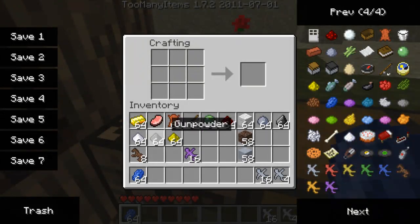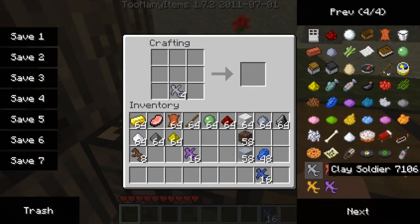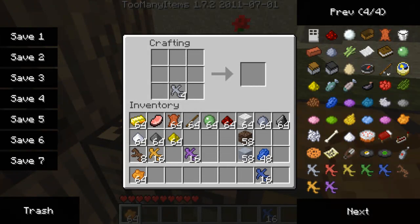We're going to get some blue ones using lapis lazuli — I'm not even sure how to say it. So here we get the blue soldiers and we can keep clicking to get more blue soldiers. And if you don't want blue soldiers, we can make the orange. That already gives us the orange — we need the orange dye. Place it on top of the clay soldiers and pick up some awesome clay soldier stuff.